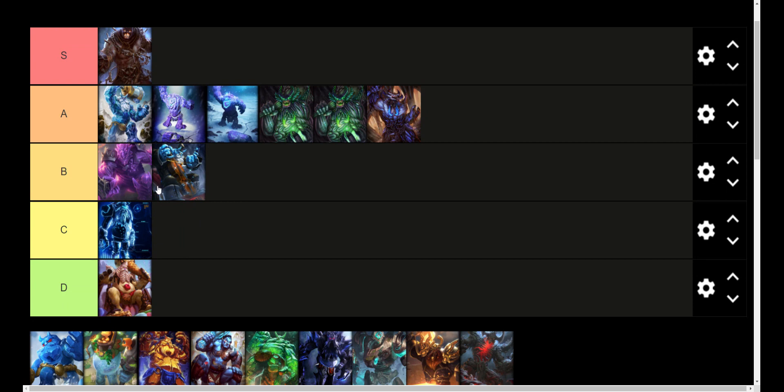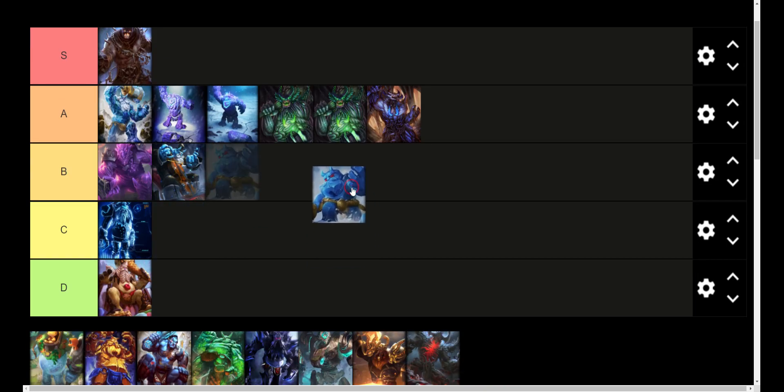You guys know C tier is about average. B is above average. A is good. And S is great. And D tier is whatever the heck this is. Freezy Chibi looks really good. This is probably one of the best Chibi skins I've seen, honestly. In fact, I think I'd use it over the regular ones. So I think I'm going to put this in S tier. It's a really nice Chibi skin — they made him Chibi without making him look stupid. So I like that.